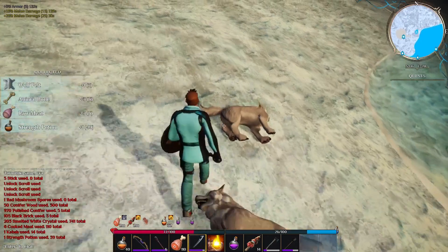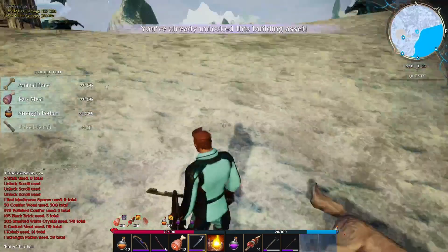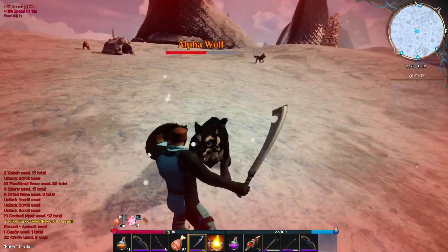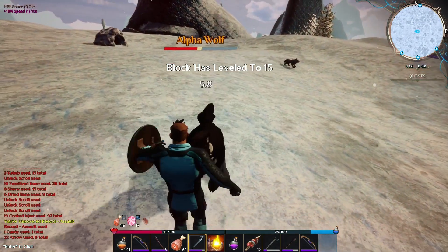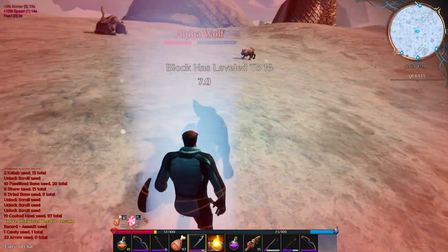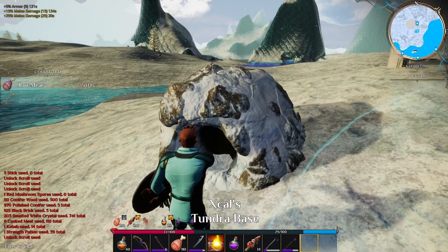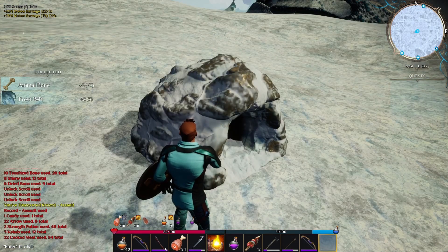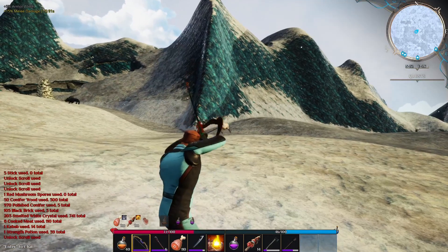These wolves will drop wolf pelts as well as raw meat. They're pretty tough to kill, but if you solo them you can take them out one by one, and when you clear out the dens you can farm them. You can get animal bones, raw meat, and even ice pelts from farming these dens.